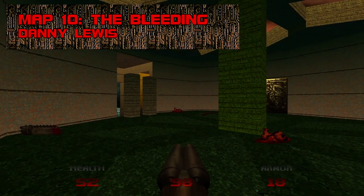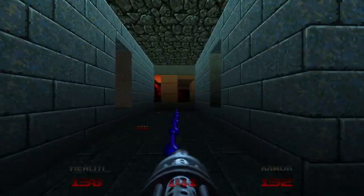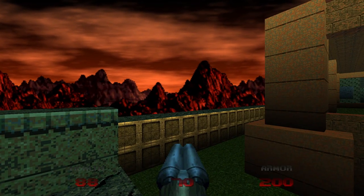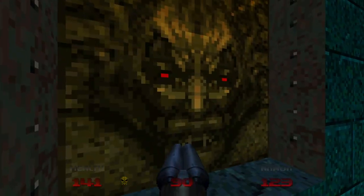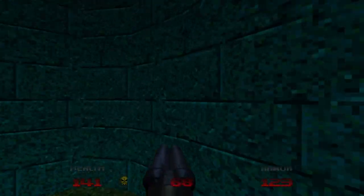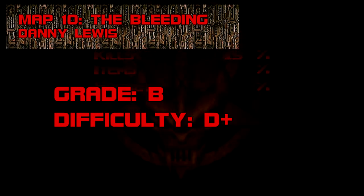Map 10: The Bleeding. Something about this map has stuck with me. After the unbridled frenzy of Even Simpler, Doom 64's signature quiet wrings a lot of paranoia out of a short and relatively open level. It's one of the game's more eccentric maps in terms of color coordination — an alien blend of greens, blues, browns, and pinks, with an unearthly burnt umber haze above. The Bleeding is also the first map you'll find a BFG. Grade: B, Difficulty: B+.